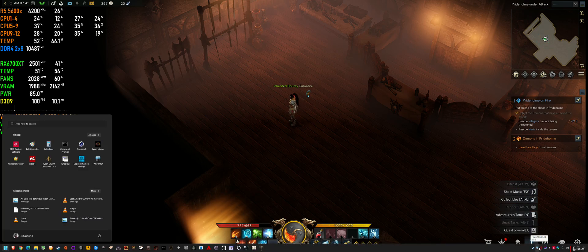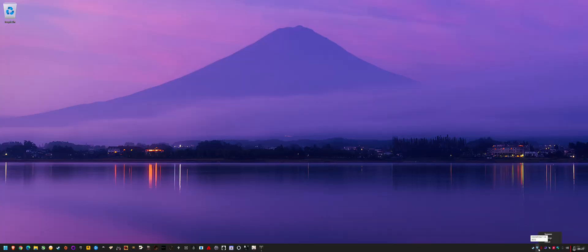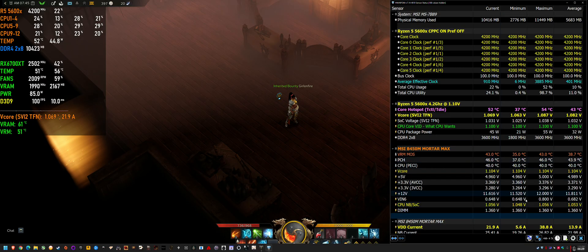Before I go, have a quick look at these peak readings: we've got 38 amps — a little bit lower on amperage compared to 4.4 — and 1.14V on the motherboard side V-core. The VRM MOS heated up to about 43°C. The CPU SVI2 TFN, which is the accurate sensor, is staying under 1.09V, and the max CPU temp is only 54°C at 4.2GHz. This is very low.